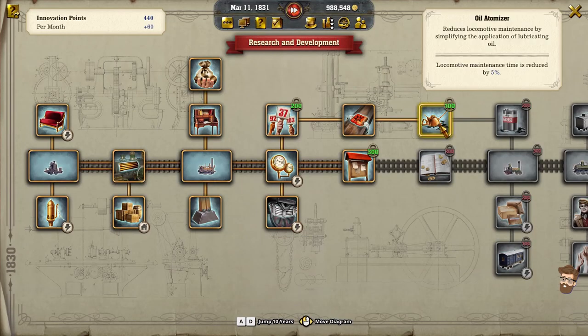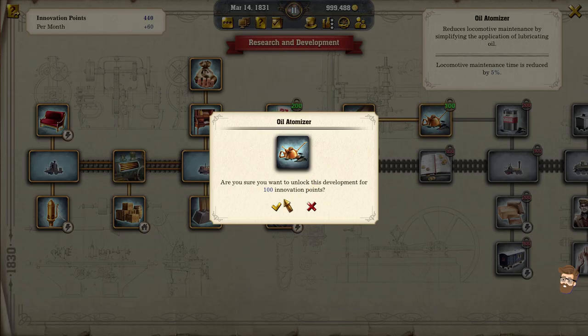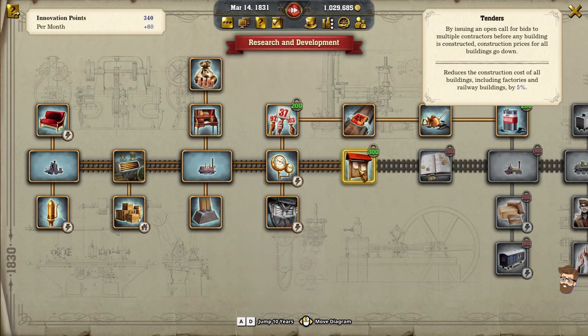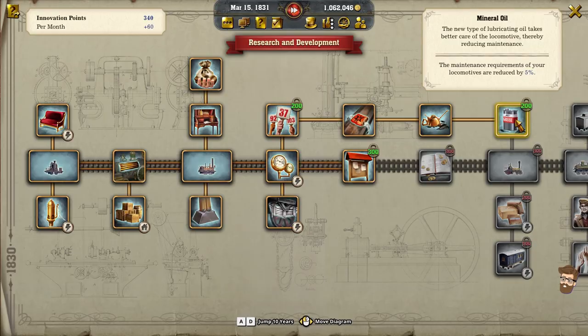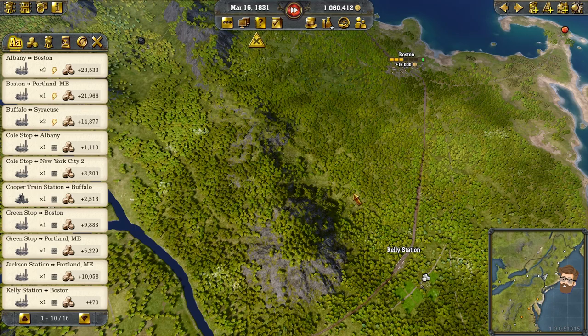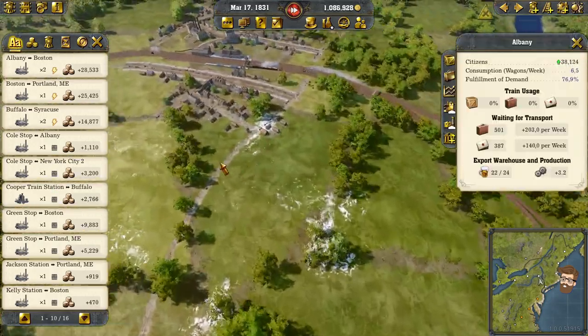What else can we buy? Reducing locomotive maintenance time by 5% — I'll absolutely take that. I'm kind of waiting until 1837, because it would essentially let me get more trains. We're absolutely going to unlock that for innovation points. I've got this one reducing construction costs and this one actually saved me a little bit. Maintenance requests reduced — I'll take that too. Anything that's going to reduce the maintenance cost on my trains I'm really on board for right now.